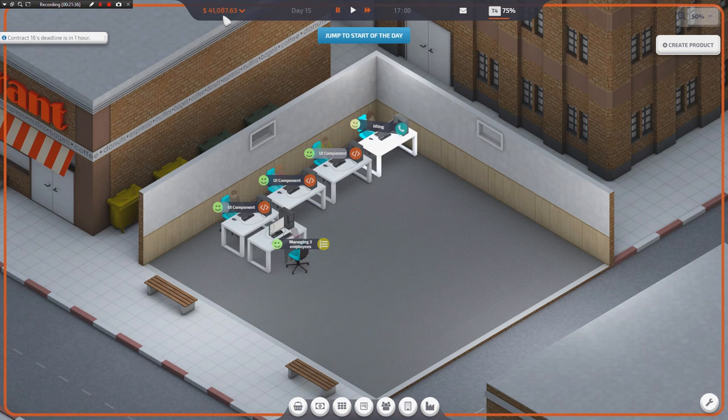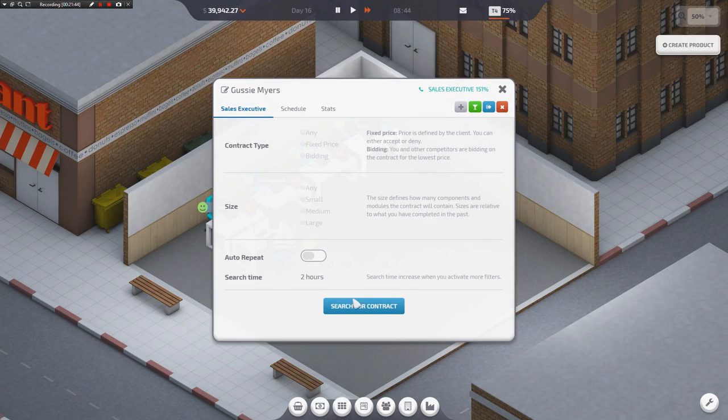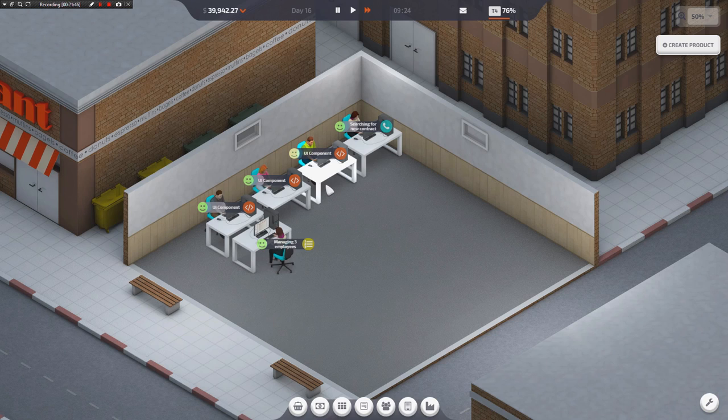So I would just rather take the financial hit. It costs us a couple grand to send everybody on vacation at once, but we're back in the saddle instantly right when we get back. We're not running at half capacity — I'm not a half capacity guy. I'm the kind of dude that wants things to move quickly.